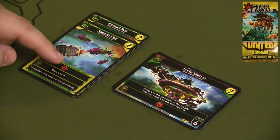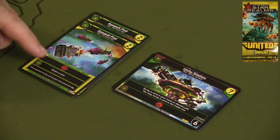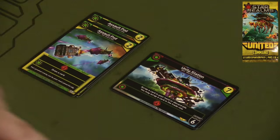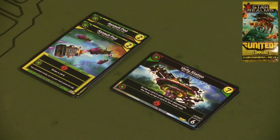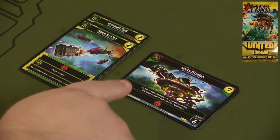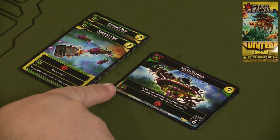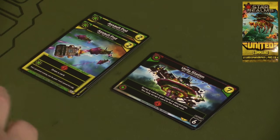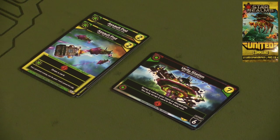You also get two Assault Pods that ally with either the Blob or Empire factions. They give you three combat each, and if you ally with either of those two you also get to draw a card. Unity Station makes you scrap a card in your hand or discard pile, and you may also scrap a card in the trade row. If you ally with either the Blob or Machine Cult factions you also get four combat, and it's an outpost with six health. There's a lot of hand manipulation in this pack.